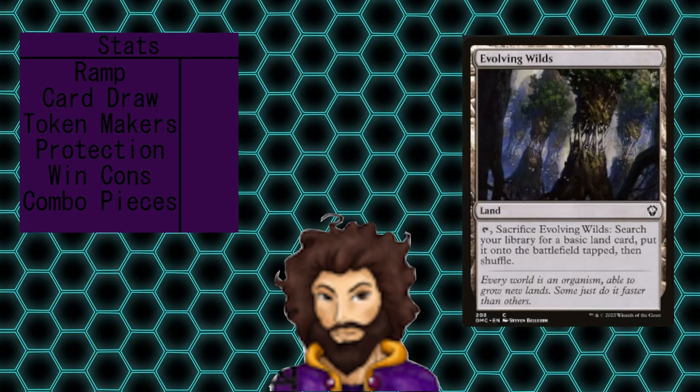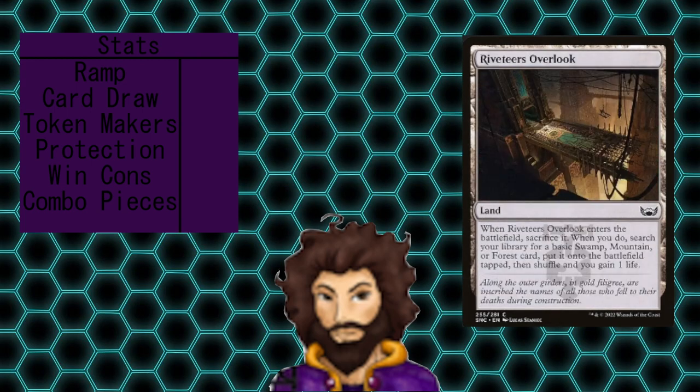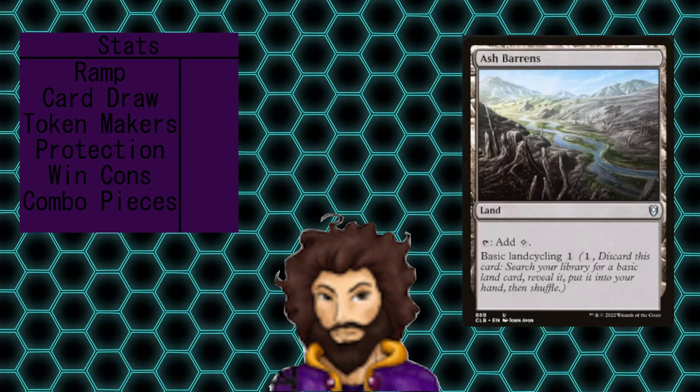They're going to count here. We'll start off with our land-fetching effects — five lands that will all grab me lands from my deck, and four of those are going to cheat them out onto the field directly. All of them are super budget-friendly and could easily be swapped out for more powerful fetches and shocks, but the deck functions pretty well as is. We have Evolving Wilds, Broker's Hideout, Cabaretti Courtyard, Riveteer's Overlook, and Ash Barons — Ash Barons being the one that grabs us a land to hand, but still definitely worth playing in any multicolored deck.